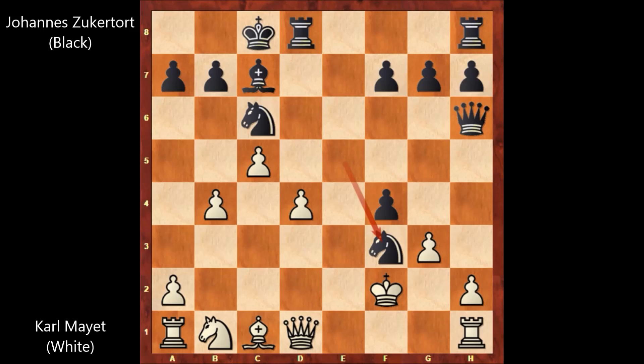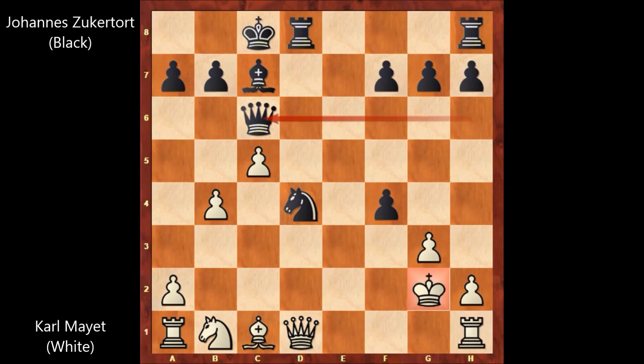And then knight takes on f3. In this position, Mayed didn't capture the knight, because if capturing the knight, white is losing. He played d5, advancing with the pawns. Actually, the pawn is pinned. If queen takes on f3, then knight takes on d4, and this is losing for white. If king takes on f3, this is even worse — then knight takes on d4 with check, king to g2, and queen to c6. Again, white is losing.